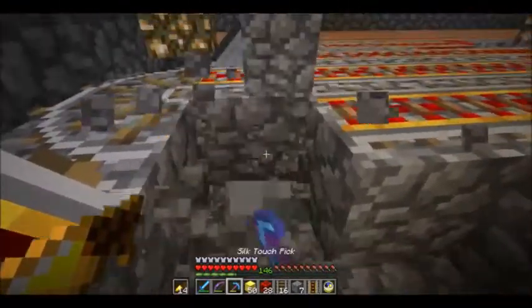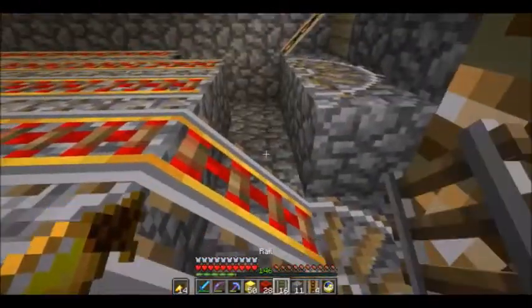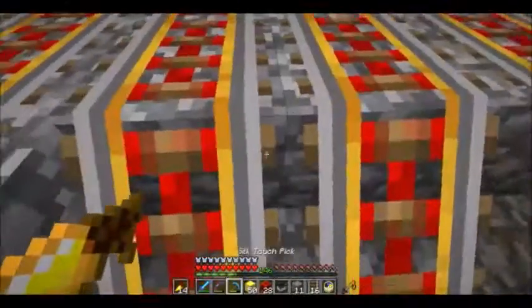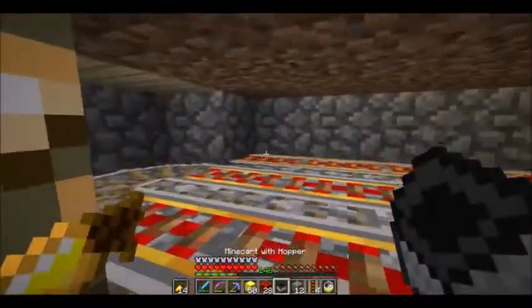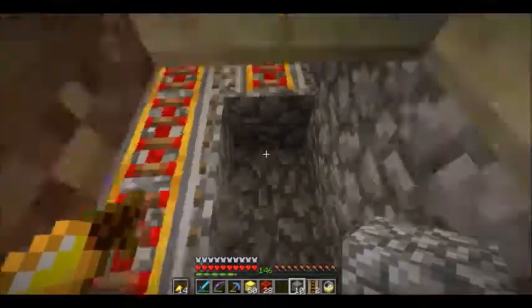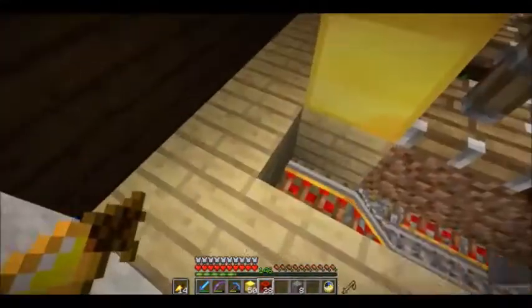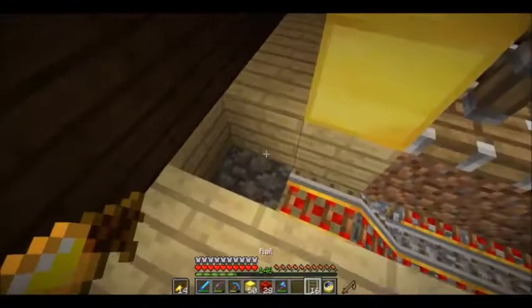The hopper minecart is getting stuck over here, which I can fix pretty easily. It looks like we need to make this dip down one block before the actual turn here, otherwise it's going to get stuck. There we go. So now if I place the hopper minecart there it should not get stuck anywhere. I can just place this back in just like so, and now push the hopper minecart on its way. Awesome. Now all I need is an unloading station right here - a hopper minecart unloader.